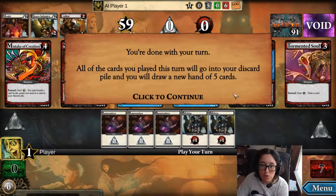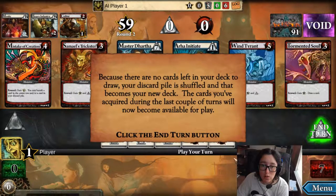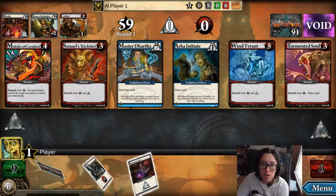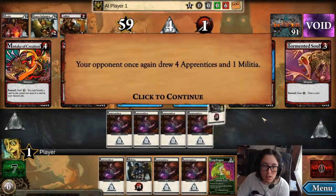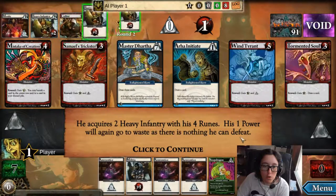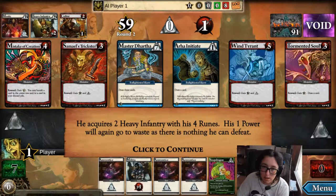All the cards you've played this turn will go to your discard pile and you draw a new hand of five cards. Because there's no cards left for you to draw, your discard pile is shuffled and that becomes a new deck. The cards you've acquired during the last couple of turns will now become available for play. Your opponent drew four apprentices and one militia. He acquires two heavy infantry with his four runes. His one power will again go away since there is nothing he can defeat.